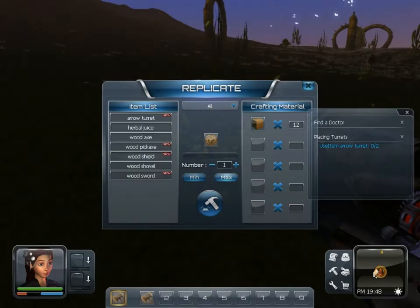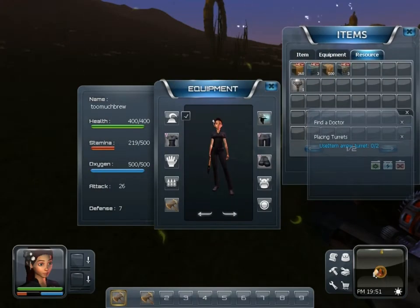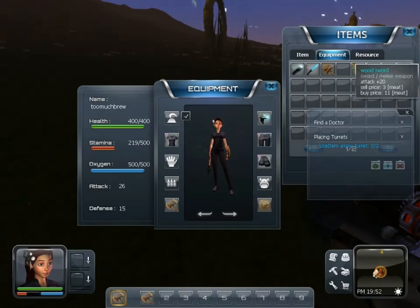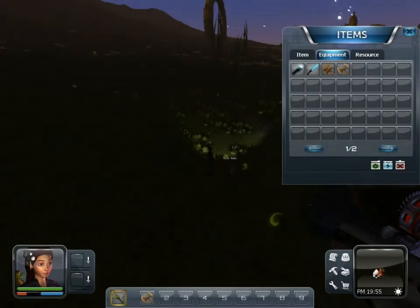So let's do a wood shield — make one of them. And a wood sword, we'll make one of them. Then we hit the V key, as in Victor, and we can equip these items. So we got the shield which adds defense, and the sword that adds attack. Not very much — it's slightly better than what you start with, but it's still something.